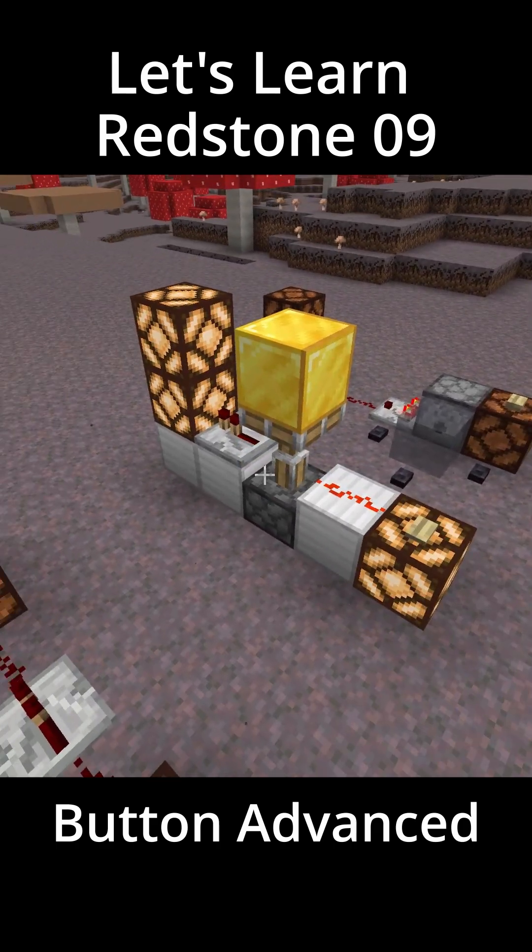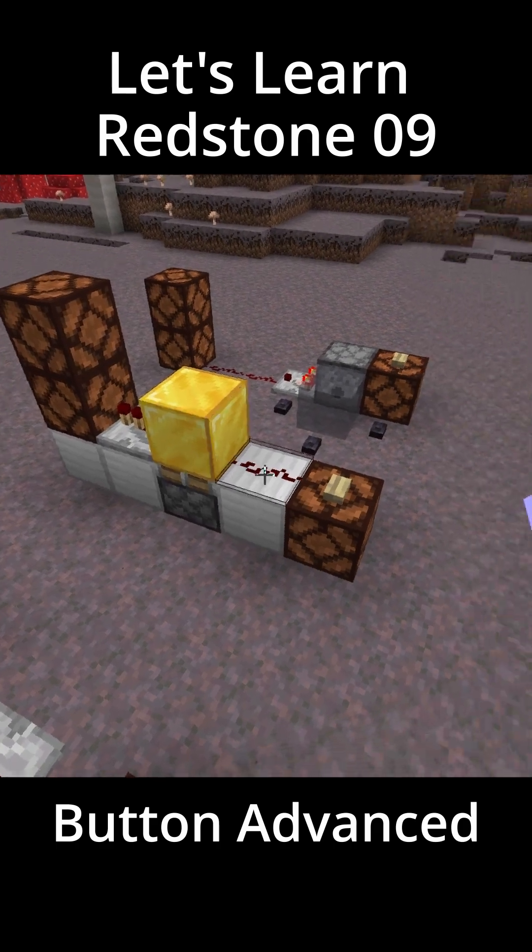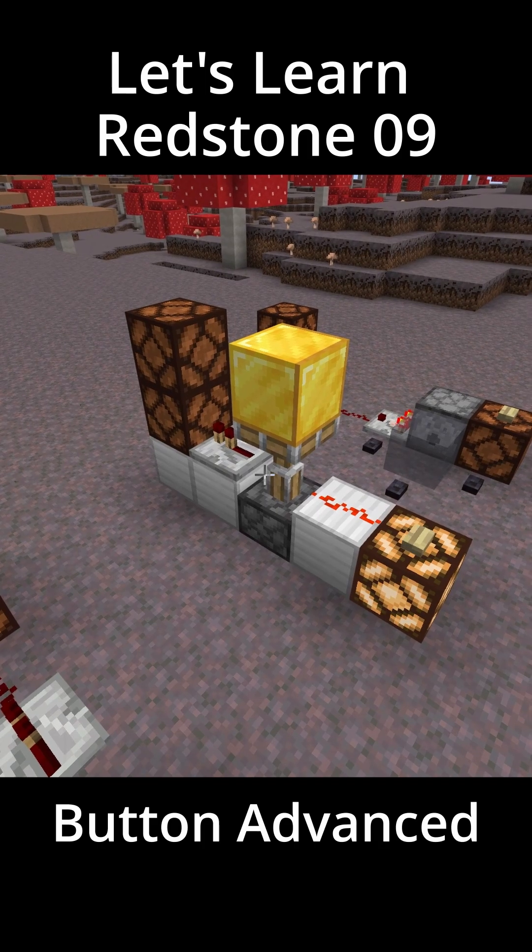Or if you want to shorten the signal time you can do something like this. This will turn a button into a one tick button.